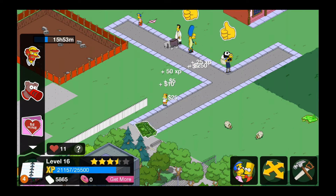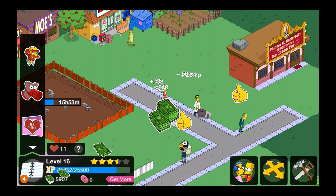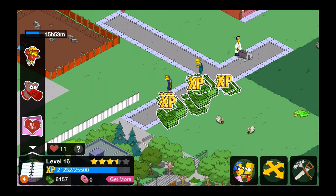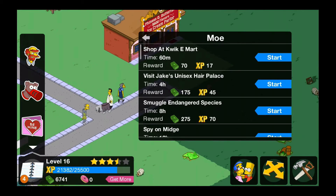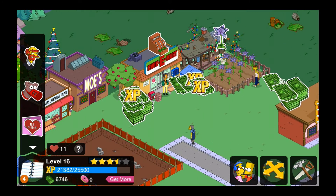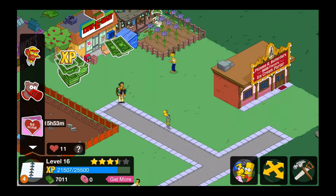You got Chief Wiggum's son, you got Reverend Lovejoy and the dog, you got Milhouse who was flying a kite. You got Mr. Burns, you got Moe. You even got some holiday stuff — you got Thinny's, Hugh Butterfat's ice cream place, and Kim Whittle. You got Apu from the Quickie Mart, obviously.